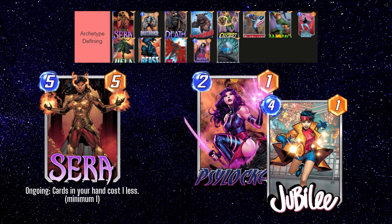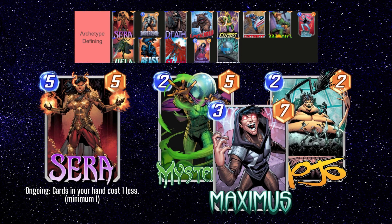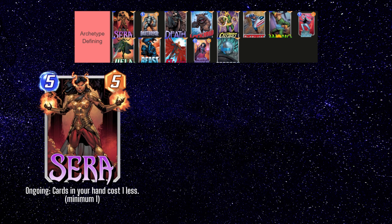There are so many lists that utilize Sarah, but my favorite uses cards like Mysterio, Mojo, and Maximus, along with tech cards like Shang-Chi, Enchantress, and/or Killmonger to swing the board in your favor on the last turn. Deck building with Sarah is very flexible, and even if your collection is not very big, you're likely to be able to make a pretty strong list with just Pool 1 and 2 cards like Angela, Bishop, and Killmonger.